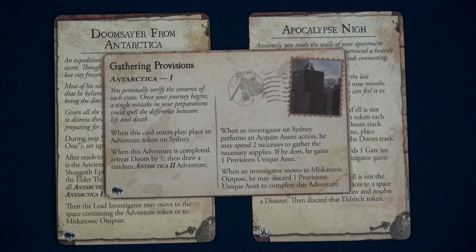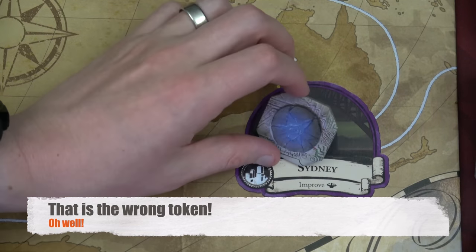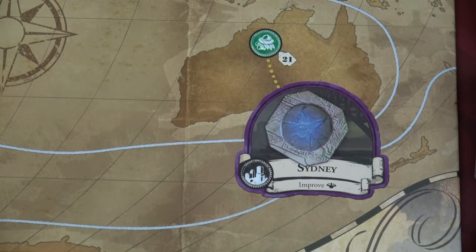We drew Gathering Provisions. You personally verify the contents of each crate — a single mistake in your preparations could spell the difference between life and death. When an investigator on Sydney performs an Acquire Assets action, they may spend two successes to gather necessary supplies and gain a Provisions Unique Asset. When an investigator moves to the Miskatonic Outpost, they may discard one Provisions Unique Asset to complete this adventure. Our lead investigator will be Ursula, and we don't need to complete the adventure to win — we just need three mysteries.